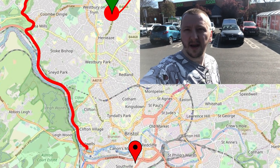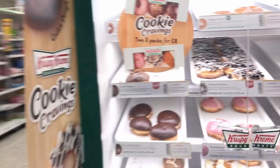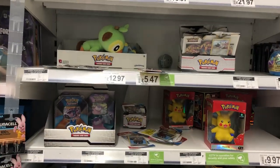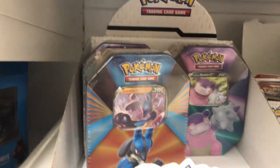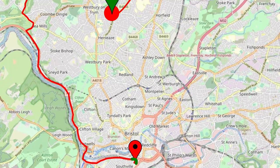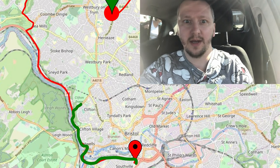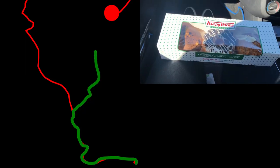Okay peeps, that's Asda number three in Bedminster, Bristol. We got the Lucario tin! Let's head to the studio and open them all. We also got some Krispy Kreme donuts, so we are back in the studio — let's open all of this and see what we're gonna get.